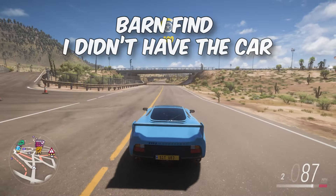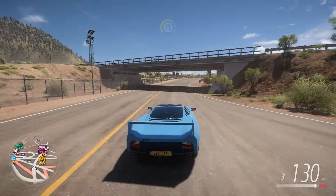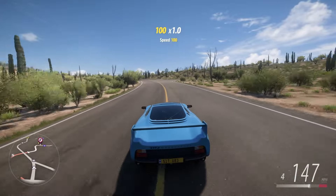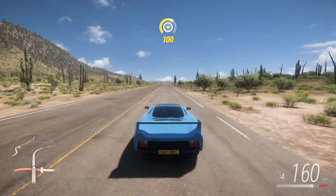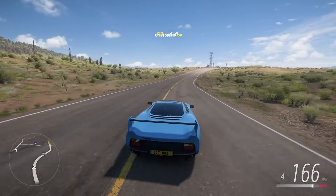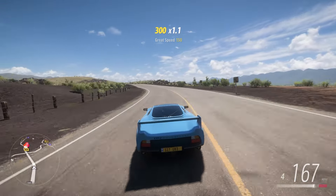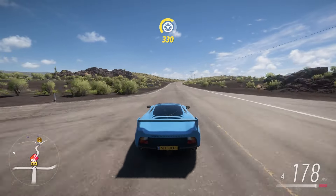At number 9, we have the Jaguar XJR15. This is the best S1 class road racing car because it's the fastest in a straight line. It may not be very good in the corners as it is a rear-wheel drive specific car, but its incredibly good acceleration makes up for that because anytime you lose in a bad corner, you can just speed up and retake. So if you don't have one of these cars in your garage, you're just missing out.